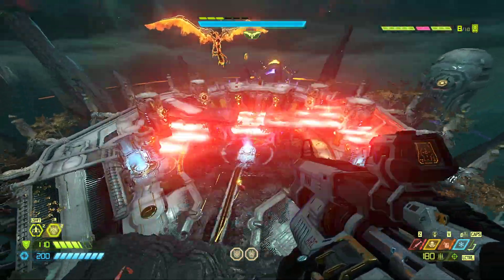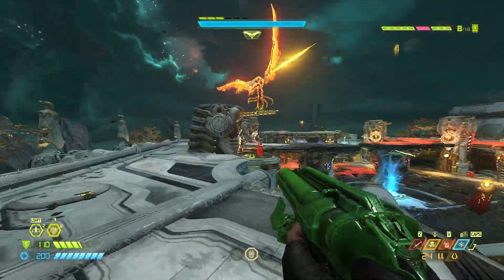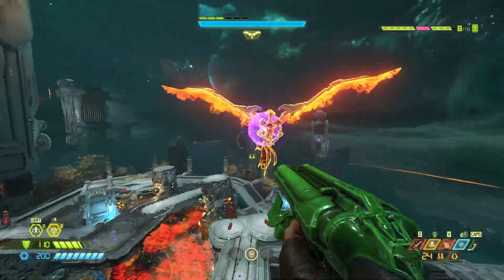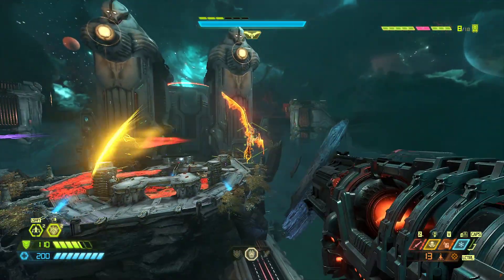I've not seen anybody try this, so we'll call it the first. The Khan fight's kind of BS because she gets to fly around, right? Well, what if I gave the Slayer wings too? The Slayer can now fly, and the Khan is a whole lot easier to dodge.